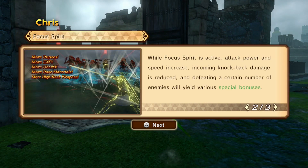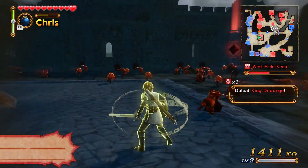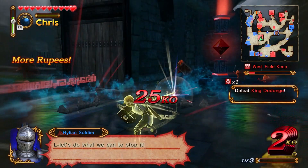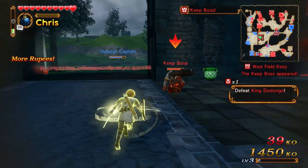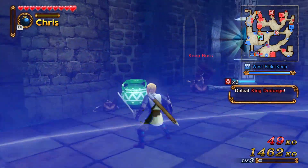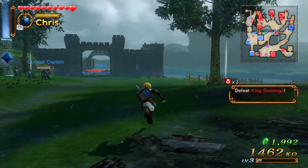Go ahead and just recapture this one. Stabby stab! Focus, Link. You're buffed dramatically when you focus — faster speed, stronger attacks, and more knockback for enemies. Show him the moves! And here's your crazy finisher — boom! Got that keep.